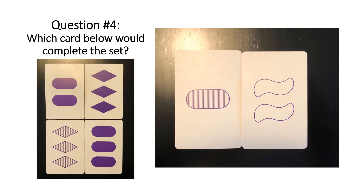Let's try some more — multiple choice. Given these two cards on the right and four options on the left, the answer would be the top right card. Colors are all the same — all purple. Shapes are all different: diamonds, ovals, squiggles. Quantities are all different: three, one, and two. And shadings are all different: solid, hollow, and striped.